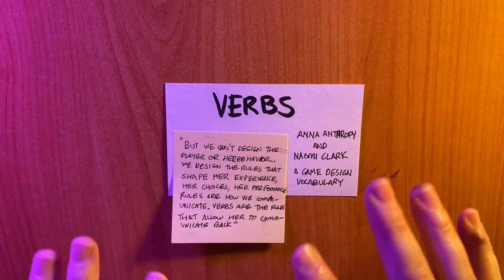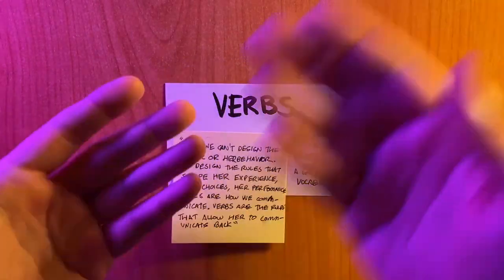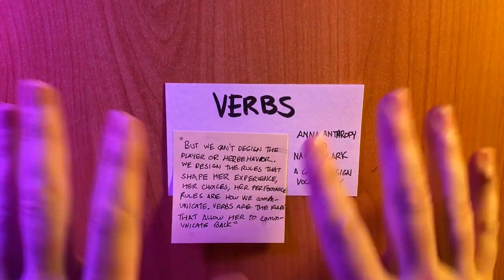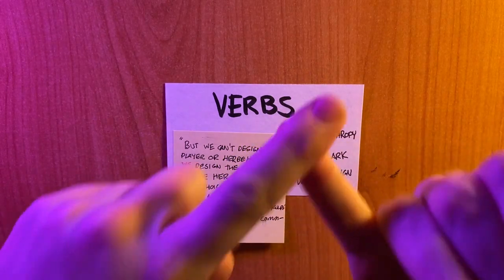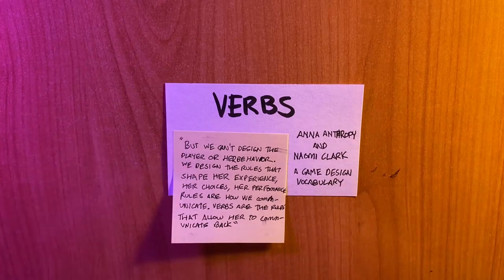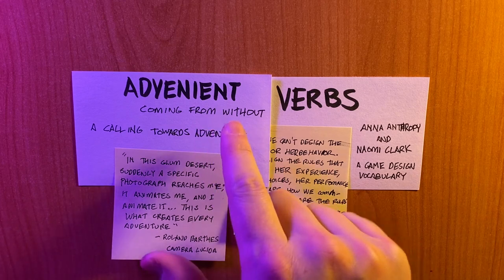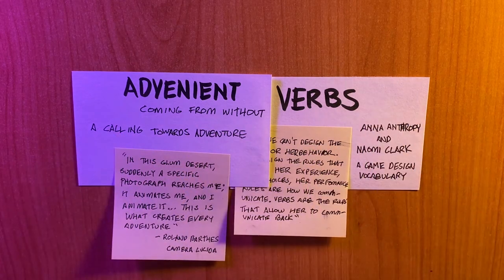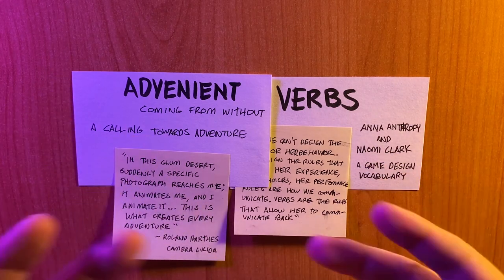This is especially true of tabletop games, where we have the rule text out in front of us and we are talking about what is and is not allowable within that space. If you think about a character sheet - skills, attributes, spells - "I cast a spell, I attack the owlbear" - these are rules that we use to interact with the game world. I have brought verbs into the conversation because I believe that it belongs in contact with this idea of advenience. We want advenient verbs. We want the verbs, especially in adventure games, especially in high fantasy role-playing action-oriented stuff, to be exciting, to be fun, to be adventurous.